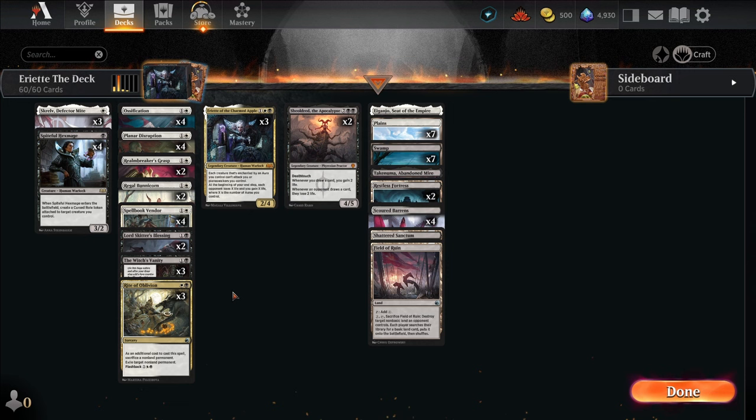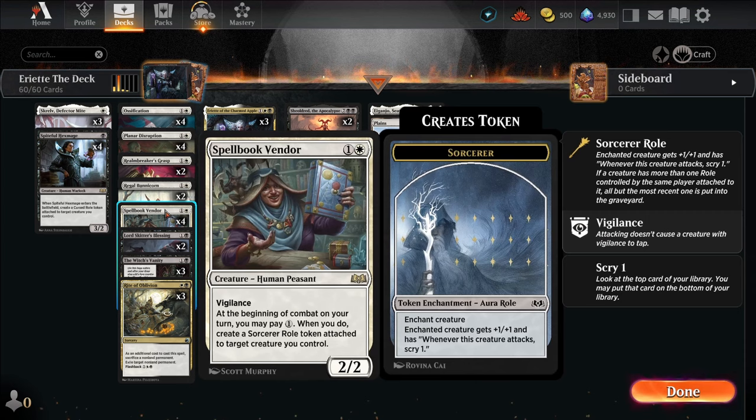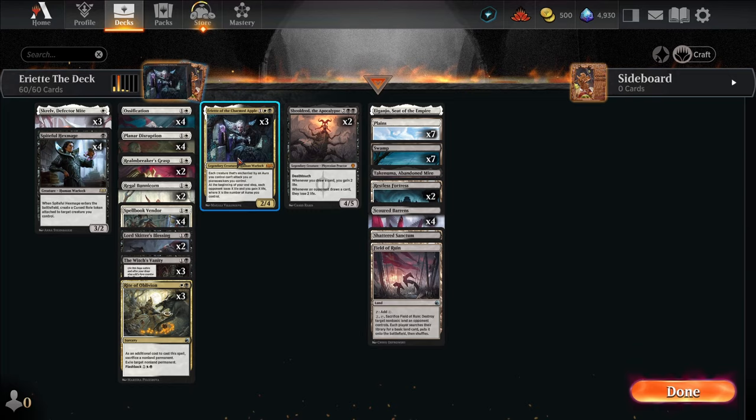We have 19 ways to get auras, plus the Spellbook Vendor which says at the beginning of combat on your turn, you may pay 1 — when you do, create a sorcerer roll token attached to a target creature you control. So we have a lot of ways to get auras on the field, and Iriette's going to be draining our opponent in a massive way.